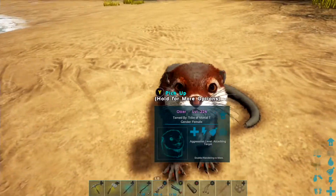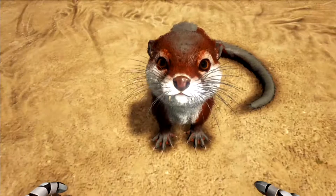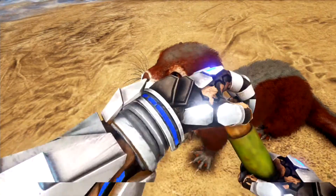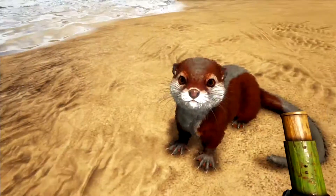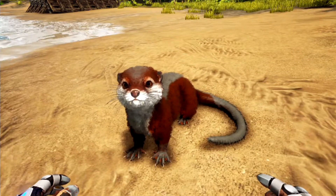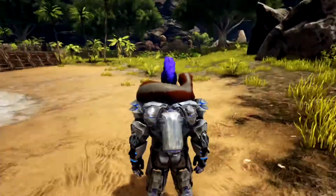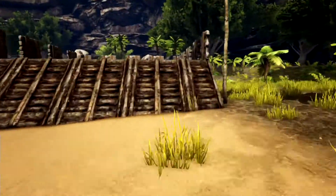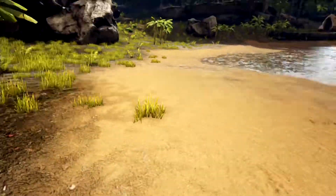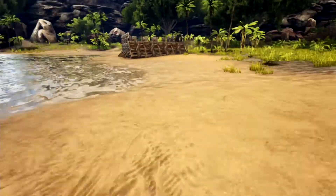These guys are really really cute though — they've got little fangs on them, although they're not exactly rendered in properly. They're still really cute. And they're pretty good for certain things. The first ability is insulation: they go around your neck and provide both hyperthermic and hypothermic insulation for you. It's basically a mobile air conditioner — it just keeps your temperature nice. That's really cool, it's one of its main abilities.